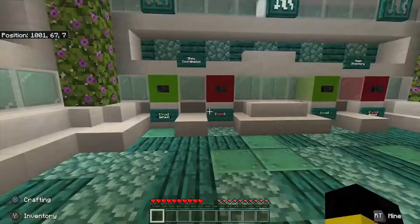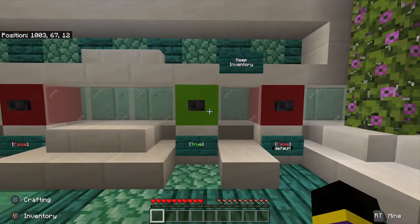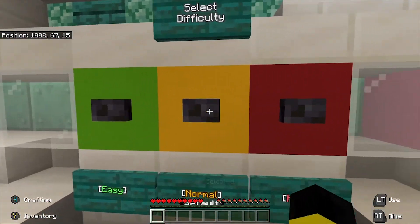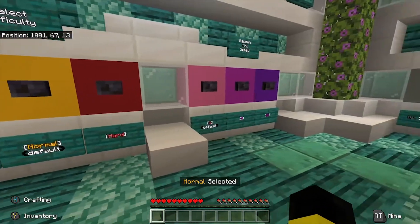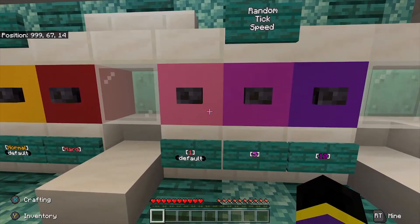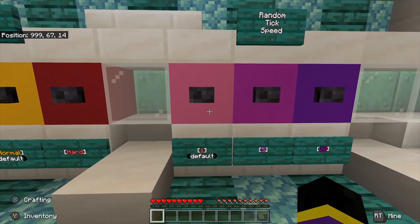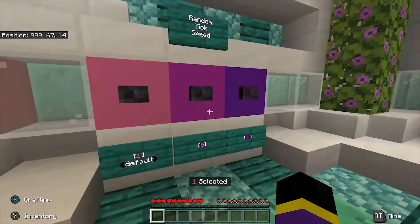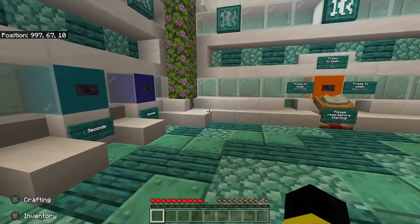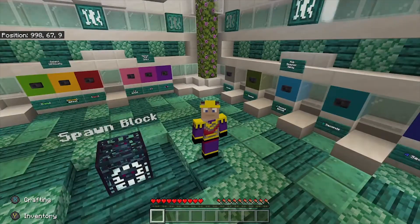Let's go over some of the settings. Default coordinates are on. Keep inventory is false — we'll keep it normal. Random tick speed is one, that's the default. We'll keep it as one. We'll keep that as default as one as well.